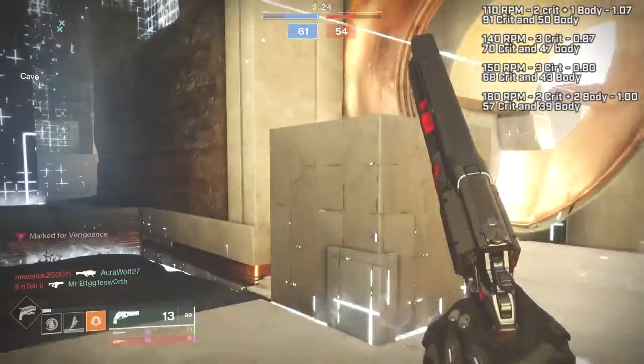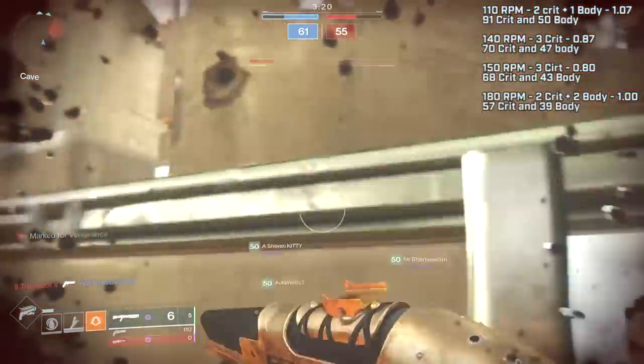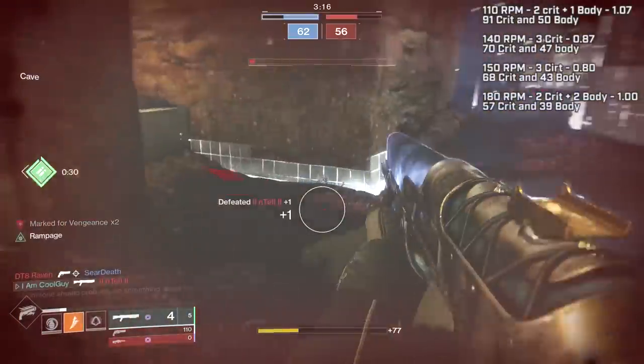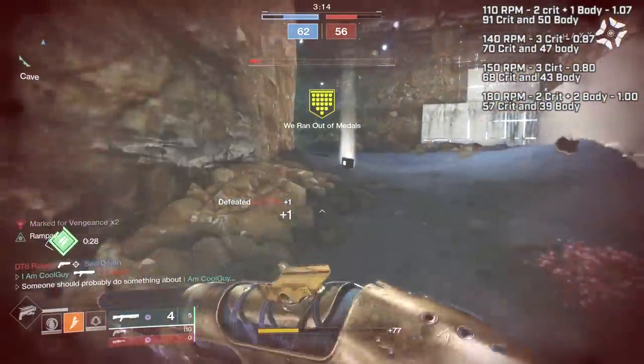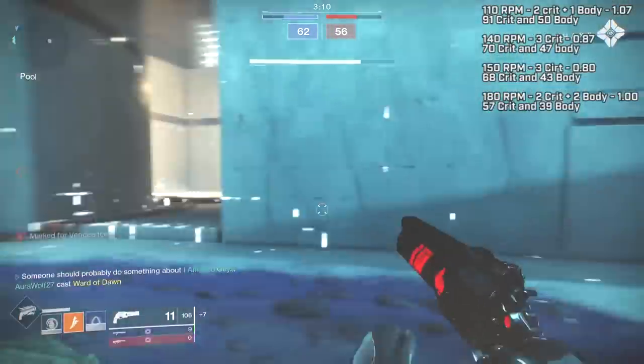The other 140 is the Ace of Spades — one of the highest range hand cannons in the game. You add Memento Mori, you get more damage per shot which extends your effective range. It also has high flinch output, it's an extremely solid option, my personal favorite hand cannon in the game — and it's a 140. I would take Ace, Ostringer, and Last Word over most hand cannons in the game on console.